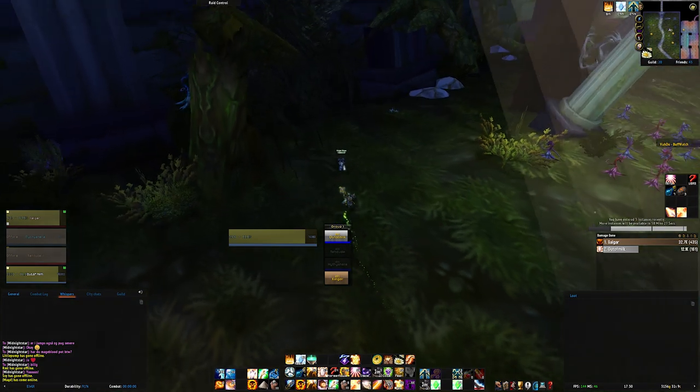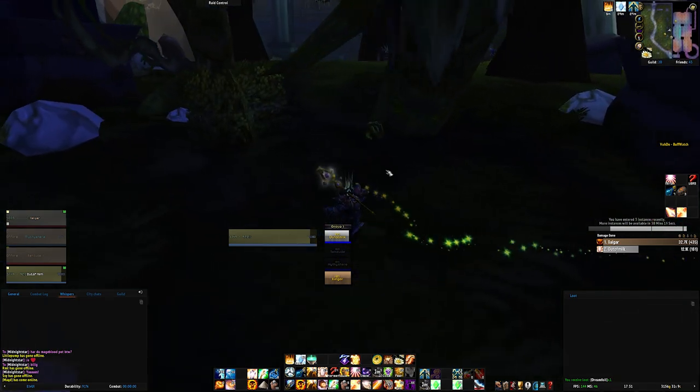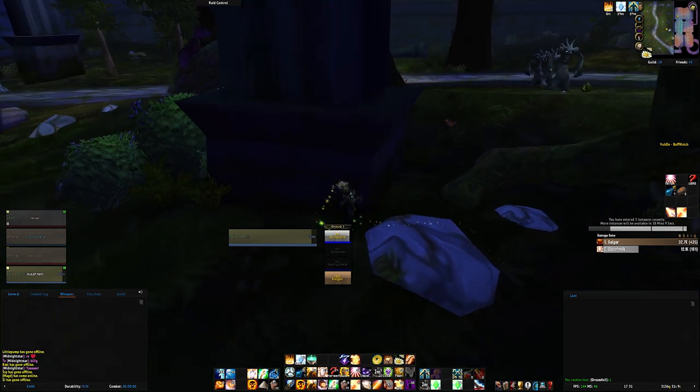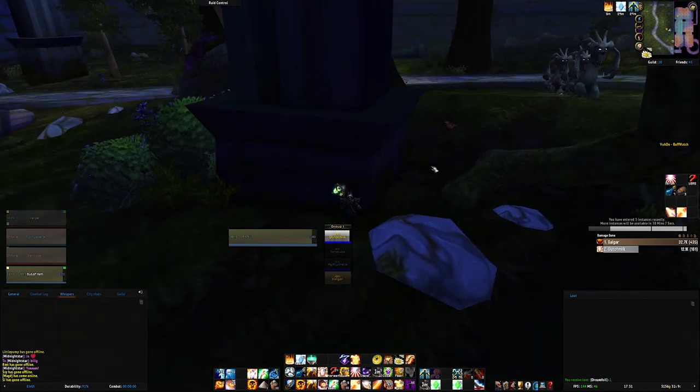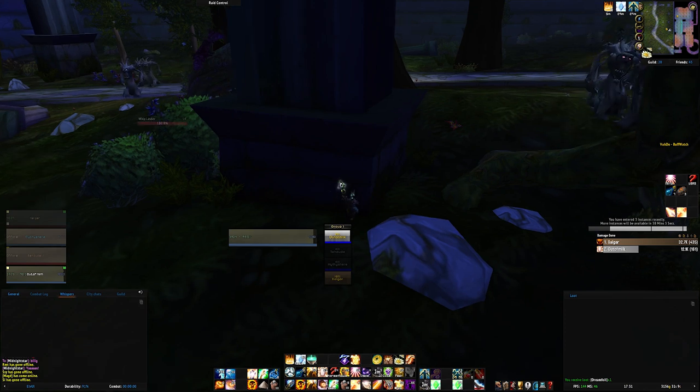There are two possible herb spawns here — a Grom's Blood and a Dreamfoil. Here is a possible spawn for a Book that can drop a Class Book or a Forest Compendium. Two more possible herb spawns follow: a Grom's Blood and a Dreamfoil. It's very important to be aware of the patrols here, as they walk right on top of the herbs.